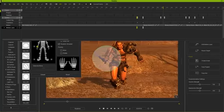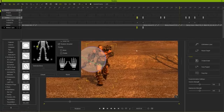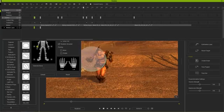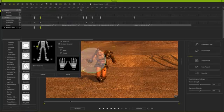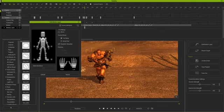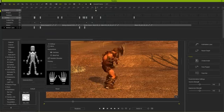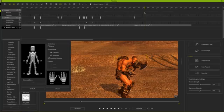Now his axe no longer goes through his legs — this is more like how a well-trained barbarian would run. Moving further along the timeline, I copy that keyframe and paste it somewhere before he starts his transition. Then at a later point I press the reset button to return everything to the original position, so he gradually brings his arm back to normal as he transitions into the axe attack.